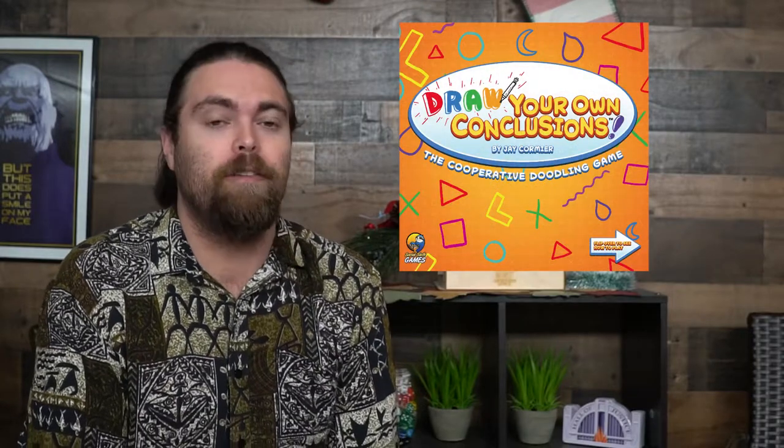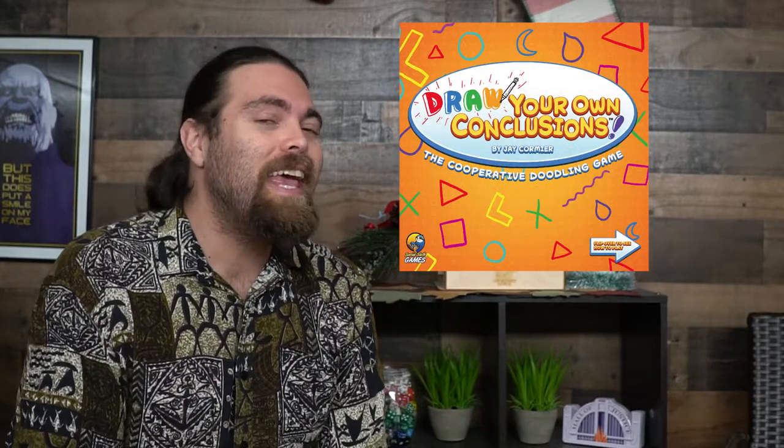Hey guys, welcome back to another Unfiltered Gamer board game review. Today's game up on the tabletop is called Draw Your Own Conclusions by Jay Cormier. It is a cooperative drawing game, similar to games like Eat Poop You Cat and Telestrations, in which you're going to be drawing things and passing them along, attempting to get people to guess the specific drawing you are doing.